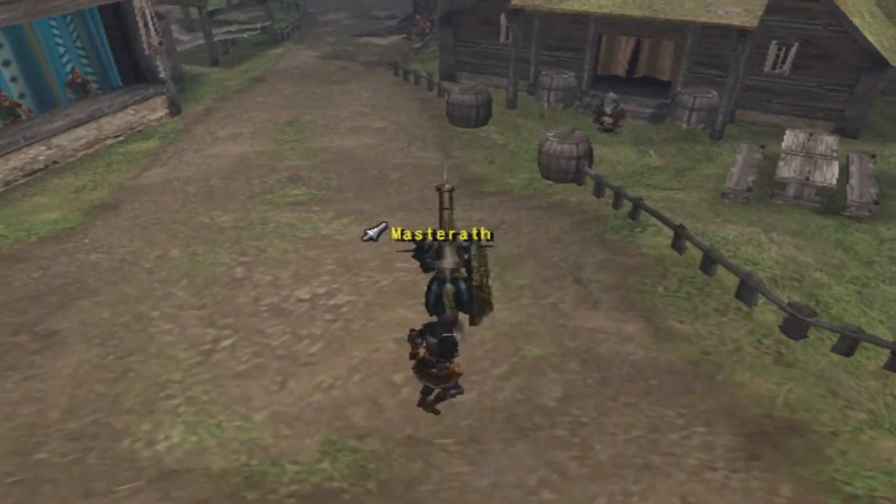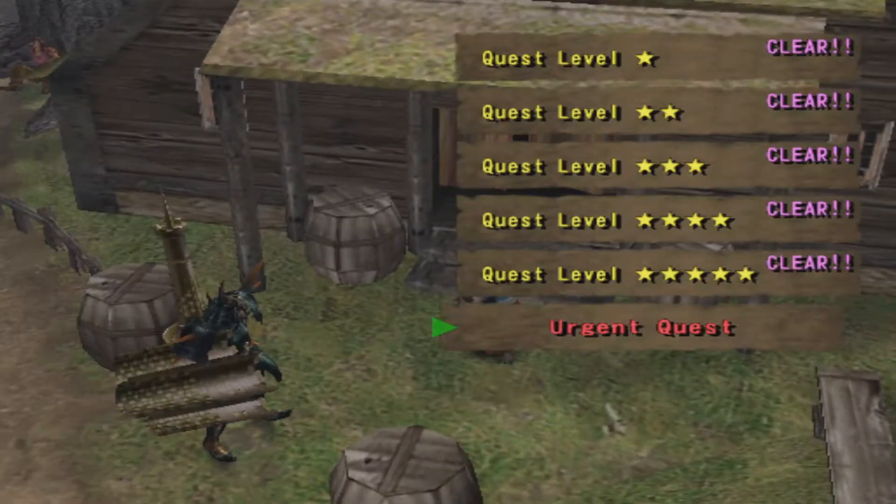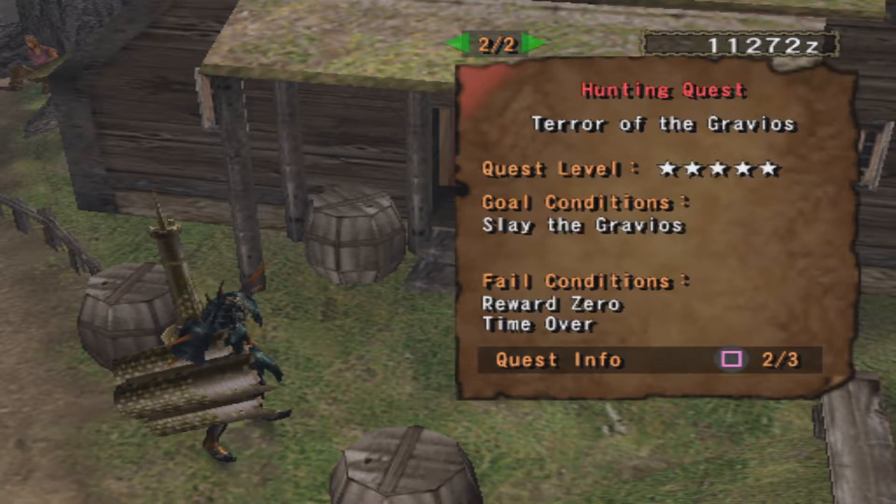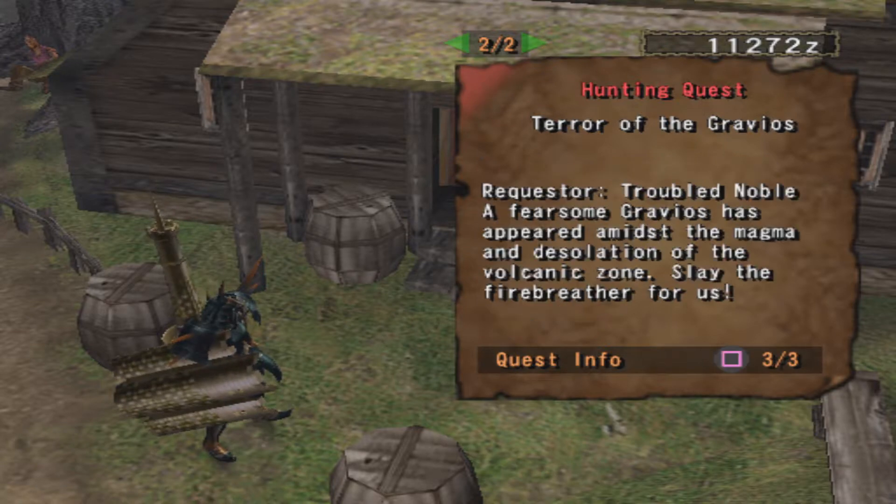We're going for probably the next toughest post-game quest, which is Terror of the Gravios. This is the one you unlock if you have the Cephalos armor. It's 3,800 zeni reward, 800 zeni contract, 50 minutes, in the Volcano Zone — and you've got to slay the Gravios. The request reads: 'A fearsome Gravios has appeared amidst the magma and desolation of the Volcano Zone. Slay the fire breather for us.'